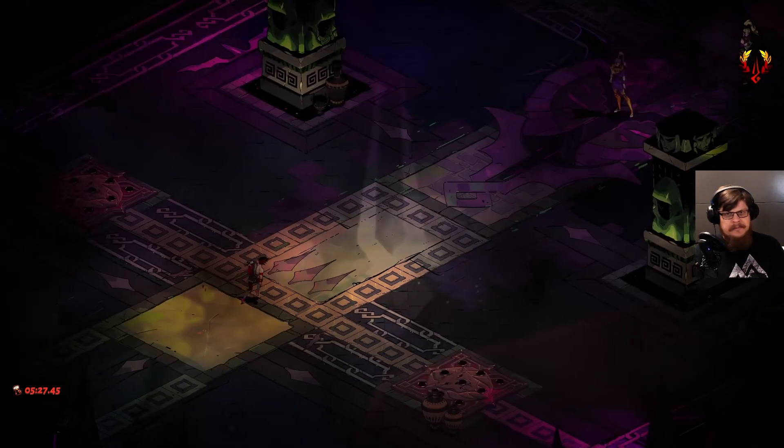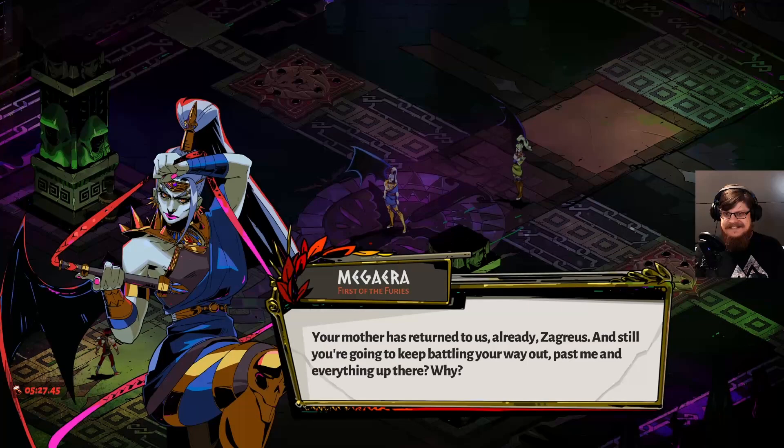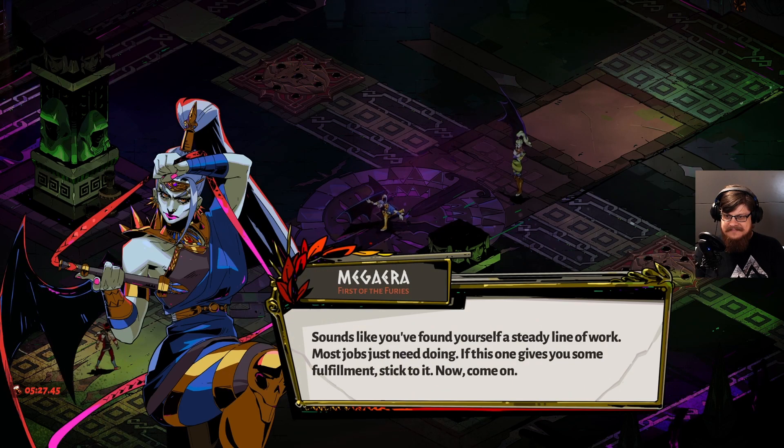I think we're actually well prepared to fight the Furies. [Zagreus:] I'm back, ladies. Ready, Tess. [Megaera:] Your mother has returned to us already, Zagreus. And still you're going to keep battling your way out past me and everything up there. Why? [Zagreus:] Father says there's no escape from here, and I like to repeatedly show him he's wrong. Besides, I think getting out there from time to time does me some good. [Megaera:] Sounds like you've found yourself a steady line of work. Most jobs just need doing — if this one gives you some fulfillment, stick to it. She seems really supportive, right?